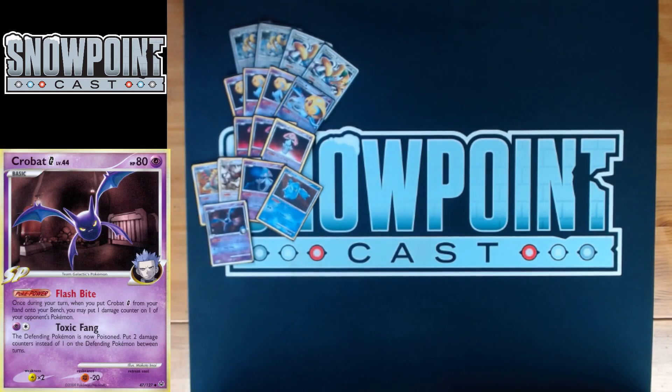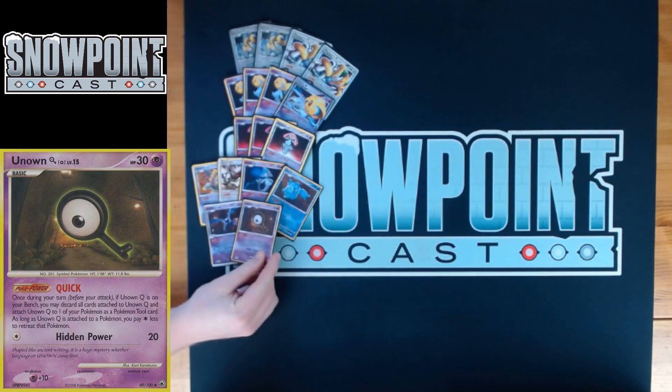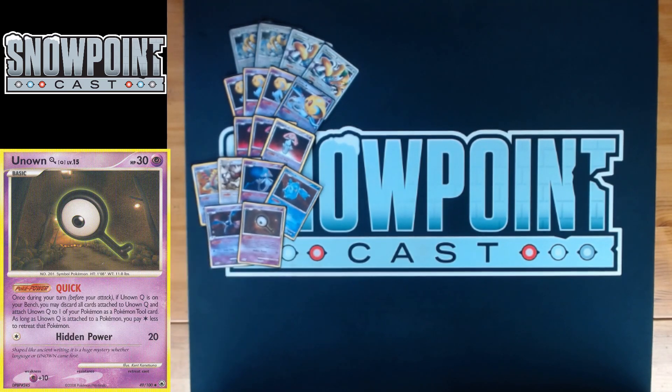You're playing one Crobat G — Flash Bite is an amazing power, 40 HP, free retreat. When you bench Crobat G, you can choose somewhere on your opponent's board and drop a damage counter, doing one damage to one of your opponent's Pokémon. Toxic Fang won't be discussed — you just care about Flash Bite.